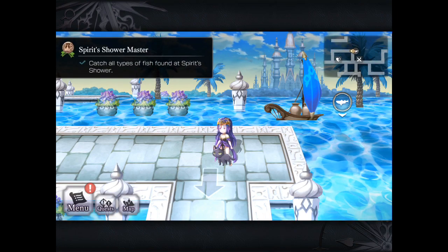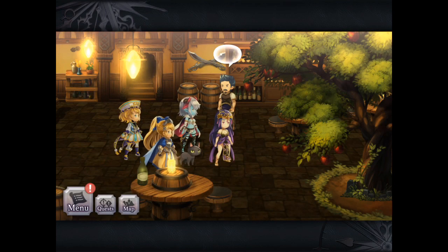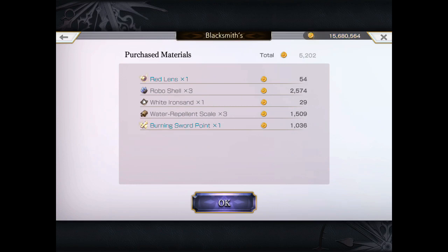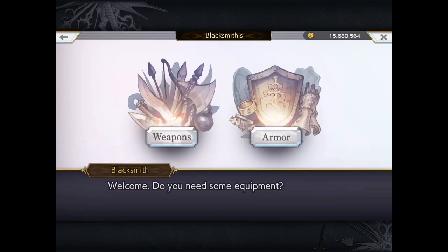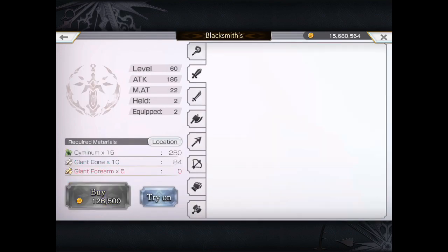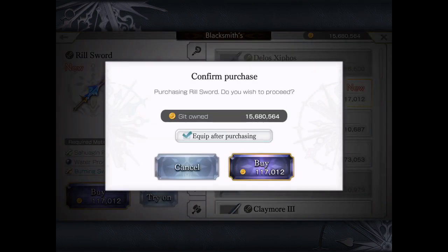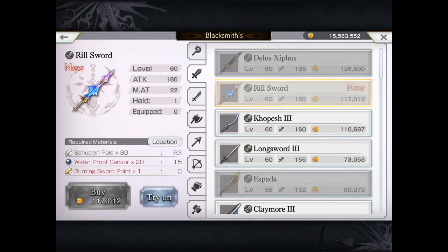We're going to drop off the materials and see what we can craft. There's the Burning Sword Point, which lets us make the real sword — but it's not any better than the other lance sword, Delos Xiphos, so it's more for collection. I'm about to purchase it. All right, thanks for watching and we'll see you next time!